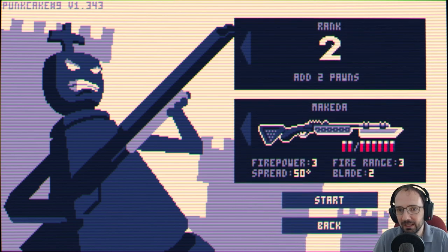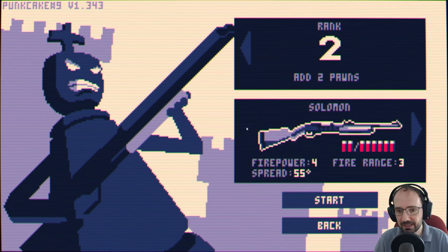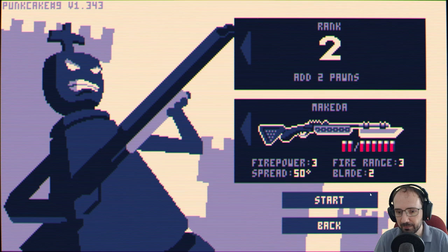Let's continue with Throne. We've made it to rank 2, which adds 2 more pawns. Last time we unlocked the Nakeda shotgun, which gives us a start of 2 blade, firepower 3, range 3, spread 50 degrees — so slightly tighter spread but lower firepower. I guess the blade makes up for that.